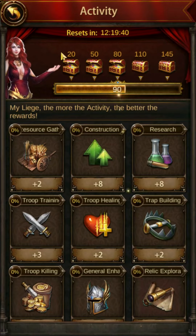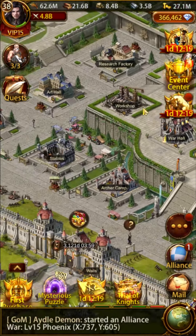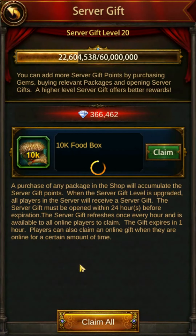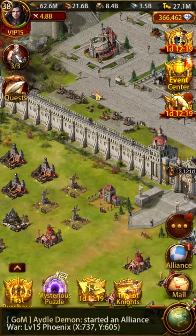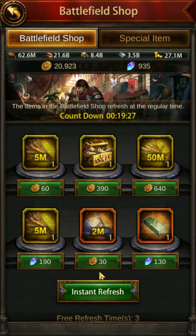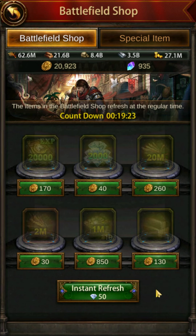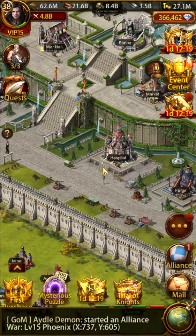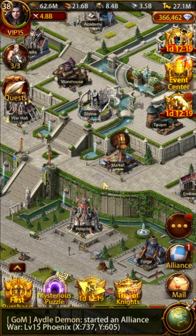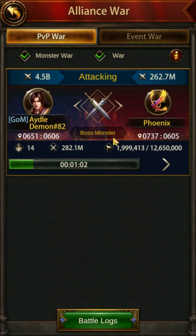Still, here's how I think it works. If you make the terrible mistake of purchasing this package, the limited recruitment orders will appear in your inventory. When you use this item from the inventory, you will select a general and receive fragments for that general. You can use either one or ten orders at a time. If that's not how it works, a good Samaritan will let us know in the comments. But really, if you're going to spend on this game, don't do it in this event.